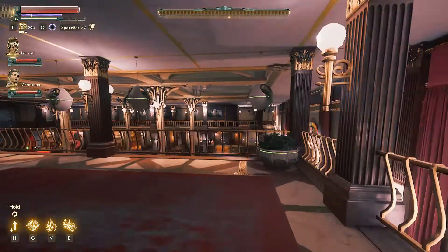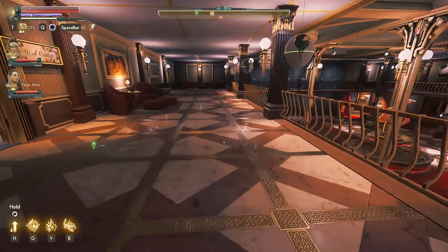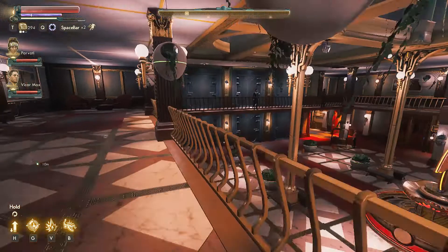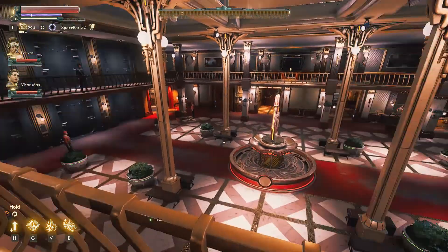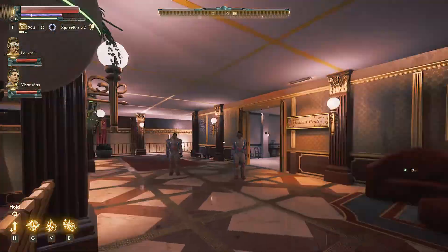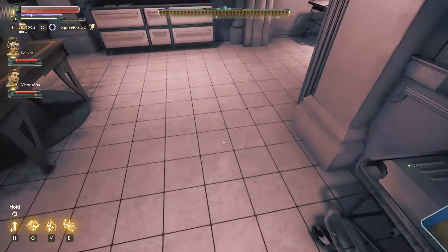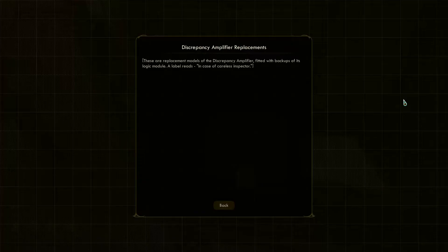You get that special gun that tells you where things are going on. You come upstairs here — there's the front door to come in. You come in and walk up the stairs, come in here, and drop your gun here. It's a discrepancy amplifier.